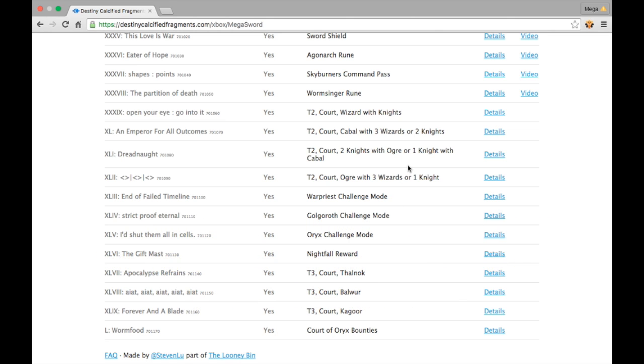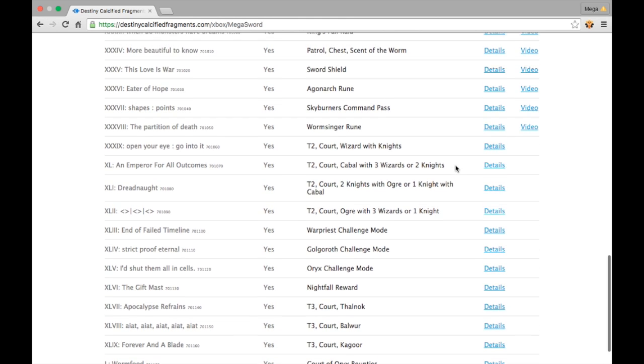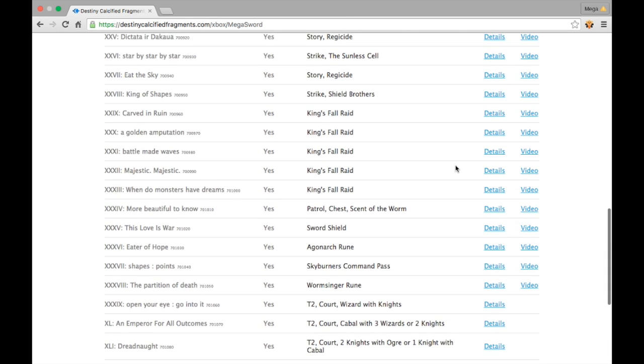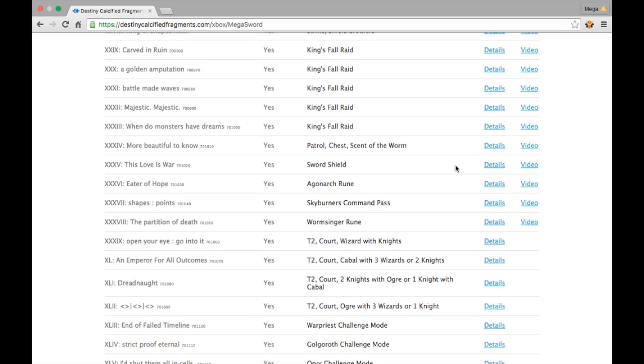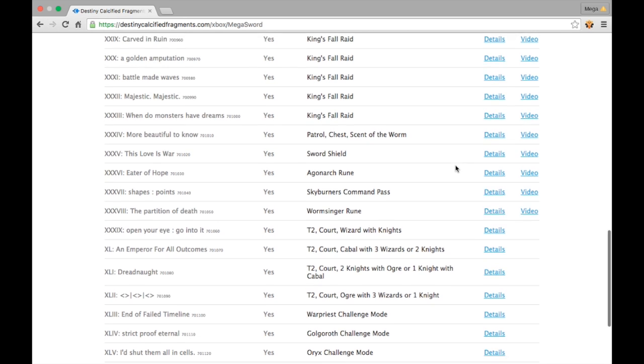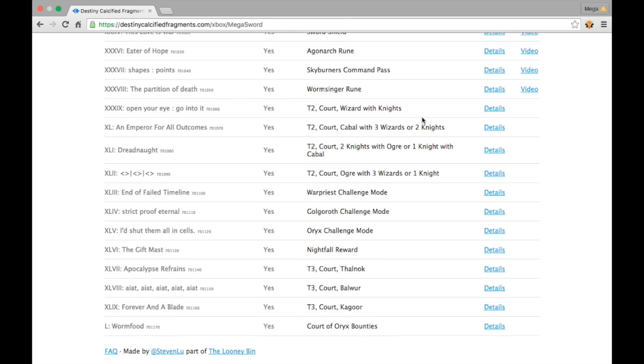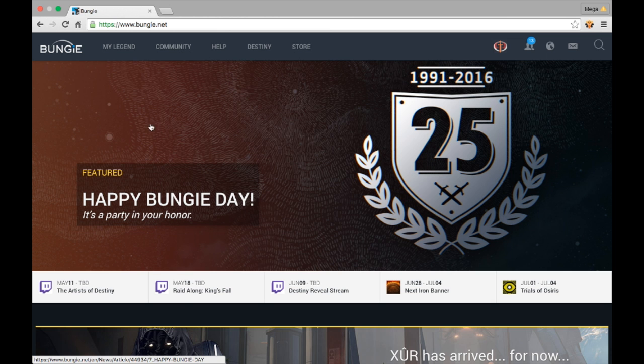Maybe you have 49 calcified fragments on one character, but your other character might have the last one you need. This website is pretty good, especially for the last 20 or so calcified fragments — it shows you the description, tier 2, Court of Oryx, King's Fall. So it's really nice to use, especially if you're just missing one or two.